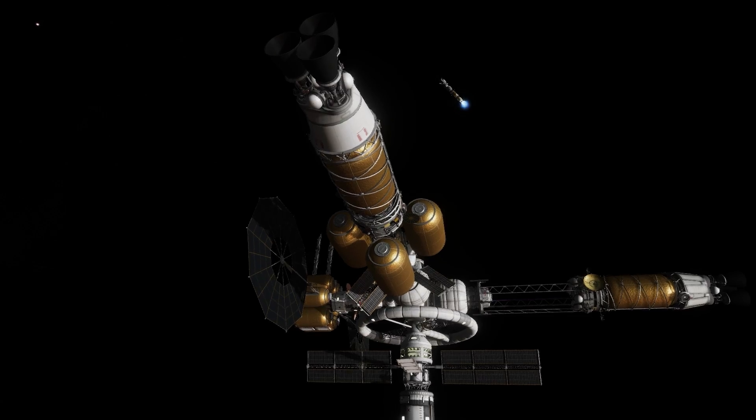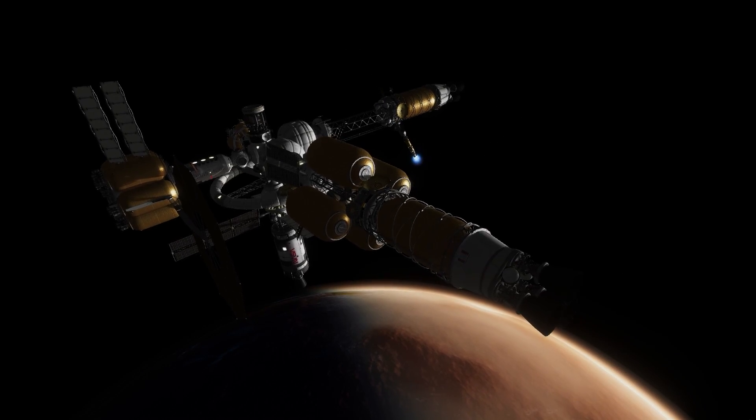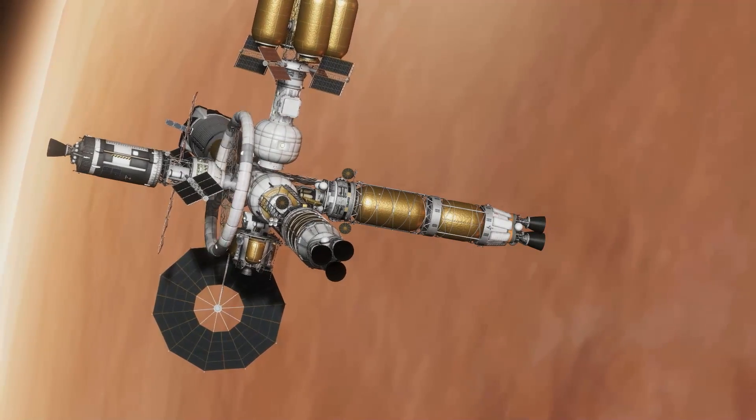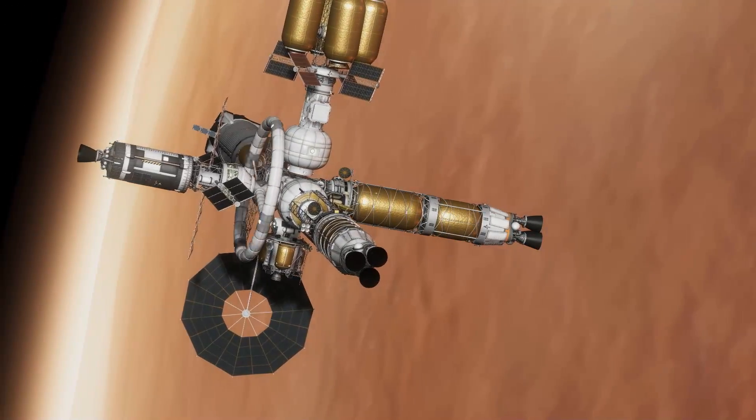We'll do another fast intercept here with the station, and we're ready to re-dock the two elements. We have enough reserve propellant in Zemeia to re-dock, and Hercules also docks on one of the other ports, but we're getting very crowded at this point.